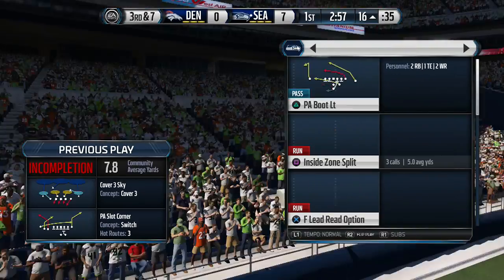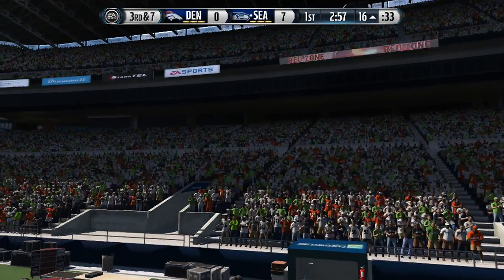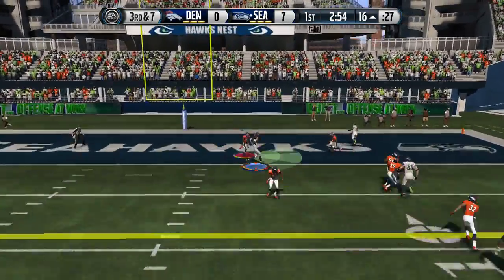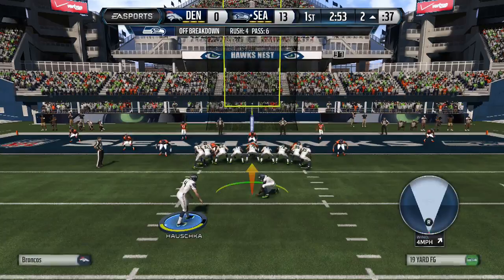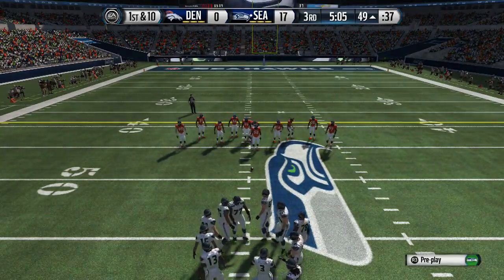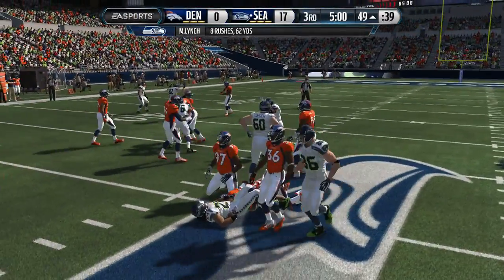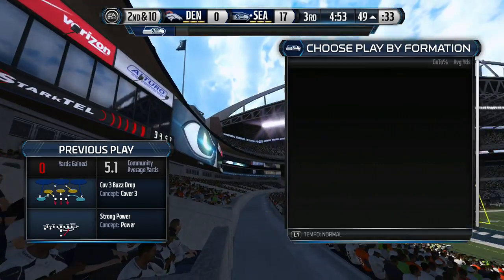We could try a play action end around for a touchdown. I like to put Matthews on the left side because he's tall — the quarterback throws it high and Matthews catches it. He's like six-four or six-five. In practice mode he will catch it because Russell Wilson throws it high to him every single time. If you're using play action end around, put your tallest wide receiver on that route, not your tight end — your top wide receiver who can actually catch.